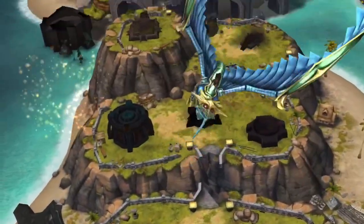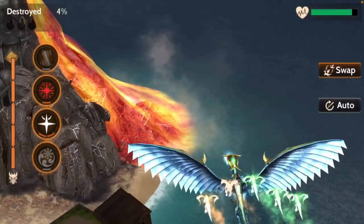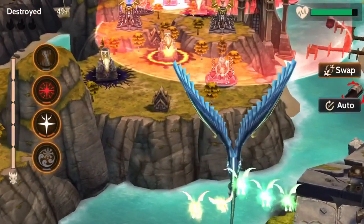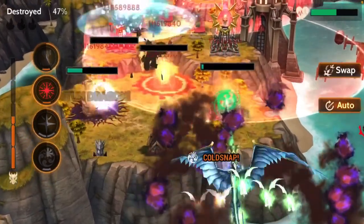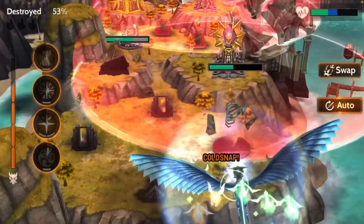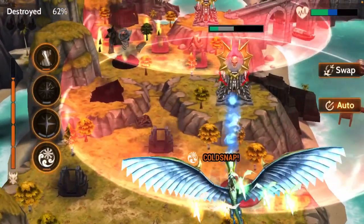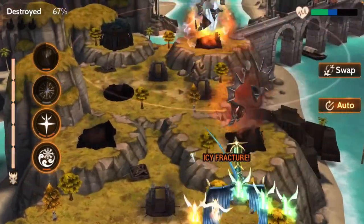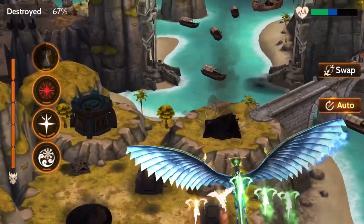I'm going to show you the play pattern I use whenever I'm coming up to a base, especially a Long Island. I start with the Icy Fracture death gaze type spell. I throw that at the back towers, and then I immediately cast Celestial Justice to freeze everything up front. Then I will use Cold Snap to freeze anything that's coming at me that is problematic.